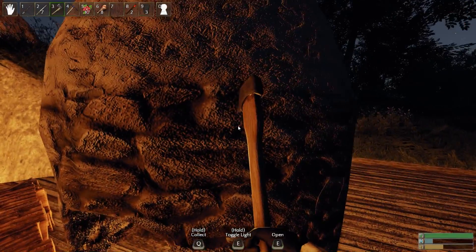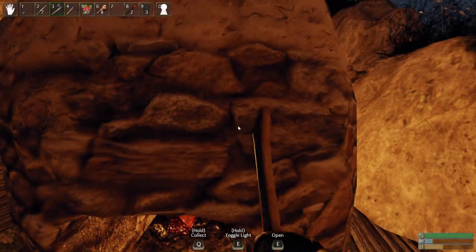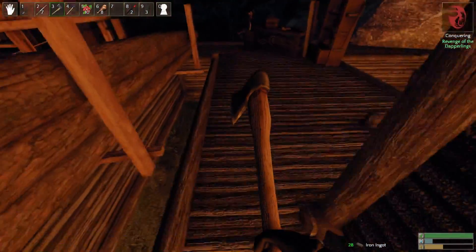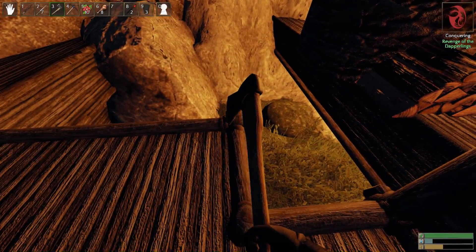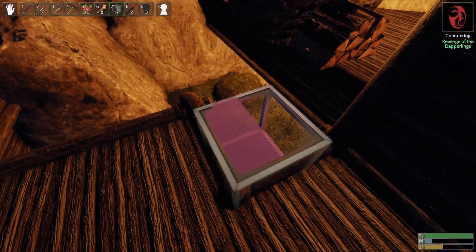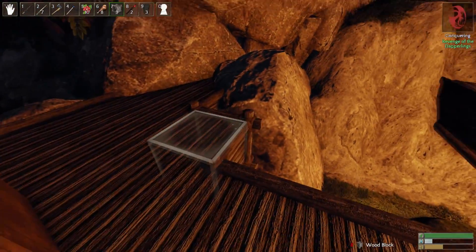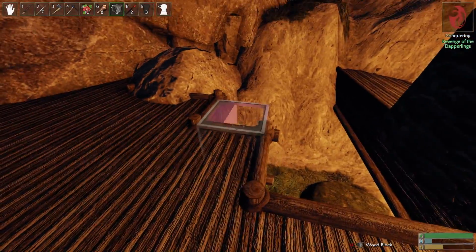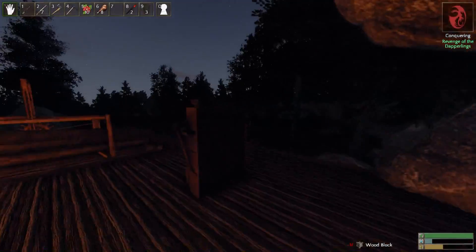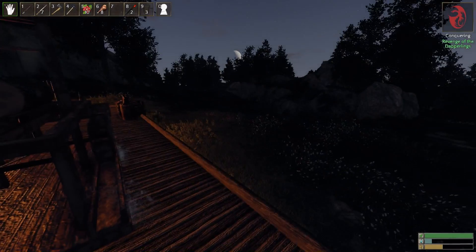Is stone slabs a little bit more involved? Stone slabs are charcoal, water, and stone — then you just build them the same as any regular block. I don't know what the crafting time is on them, but I don't think it's anything too large. You need different things to make the stone blocks, so it's tougher to get.